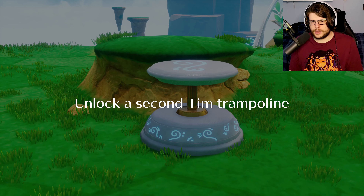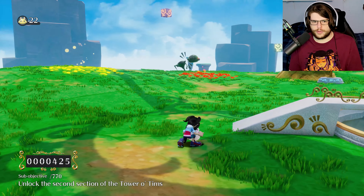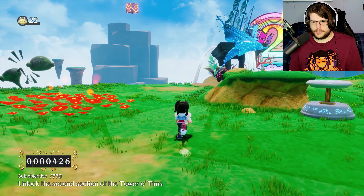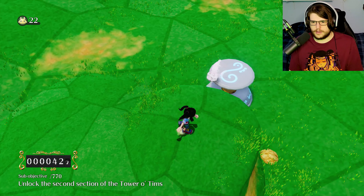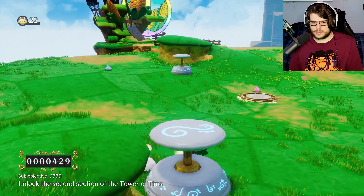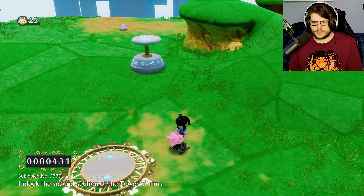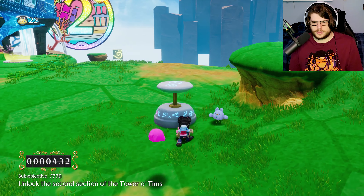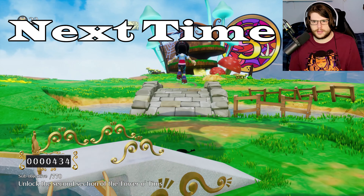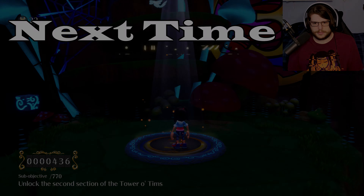Let it get to 420 — unlock a second thing. That's the trampoline? Does that mean I can throw them on those? I've never seen them use them. I can't get on them. What's the point? I want you to jump on the thing. Never mind. Let's check out World 3 — we will unlock spider powers, presumably, since they are on the level. I'll see you then, bye!